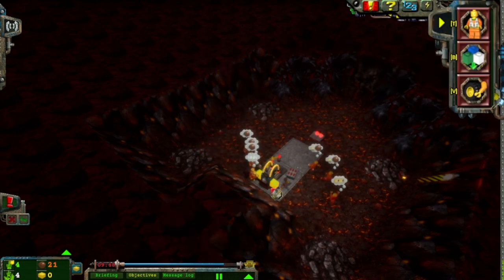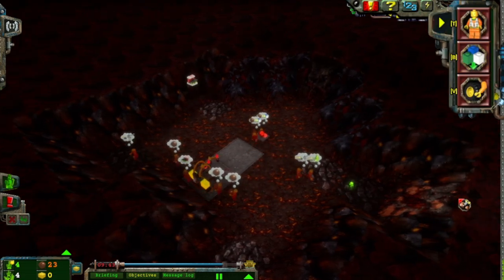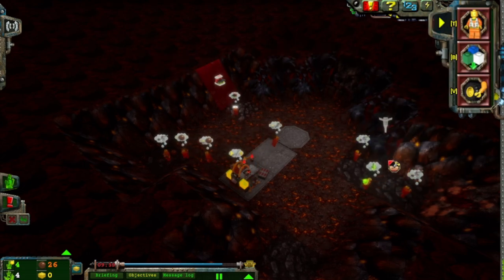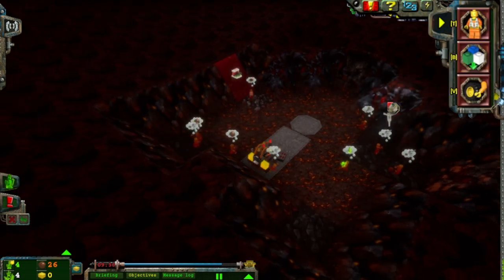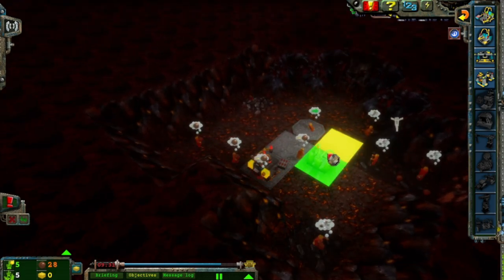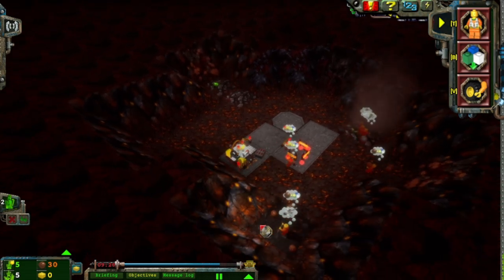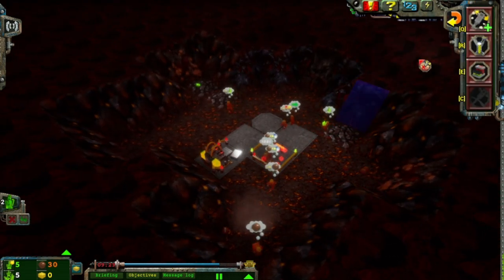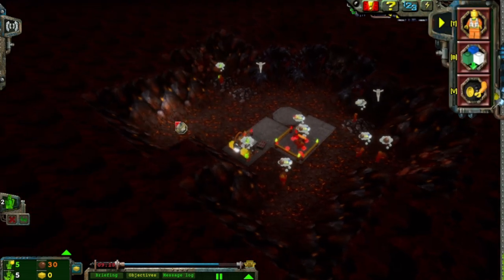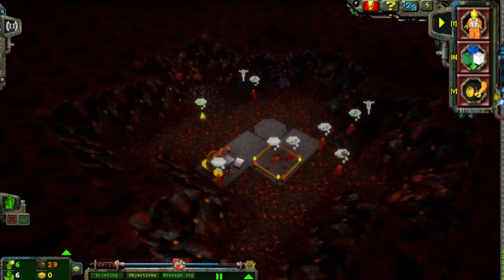Use dynamite, use dynamite! Look — an ore seam behind it. Well, that's handy. We'll drill that. Let's get a teleport pad down — we'll build it right there. It's kind of symmetrical. We have more than enough ore at this point. They were not kidding when they said there's a lot of ore on this map. There it goes. Alright everybody, drill this ore seam — it's going to be ore-some!